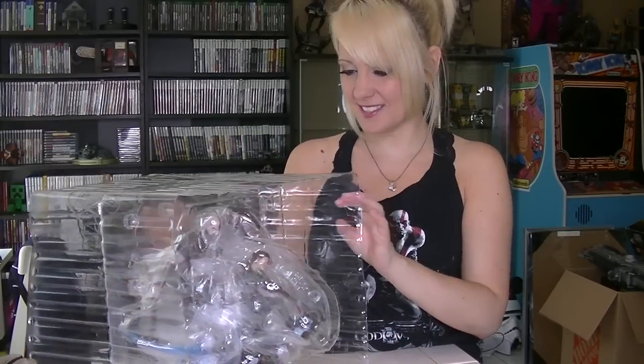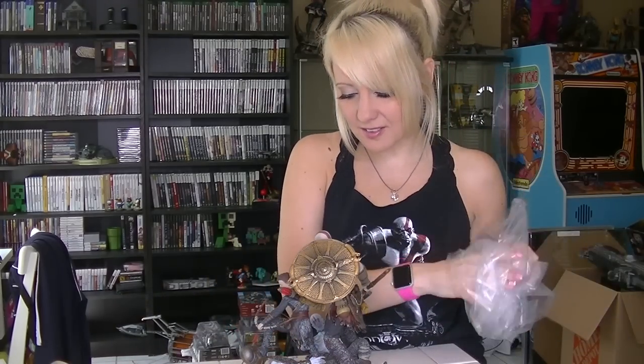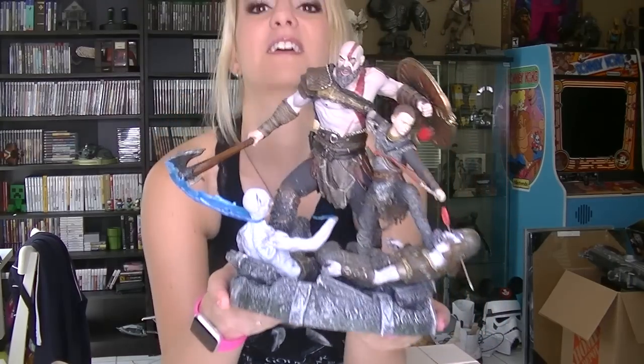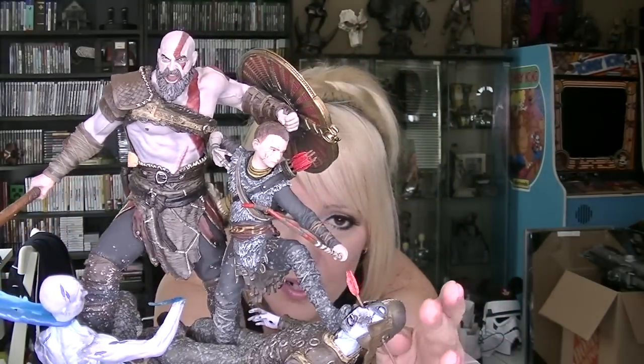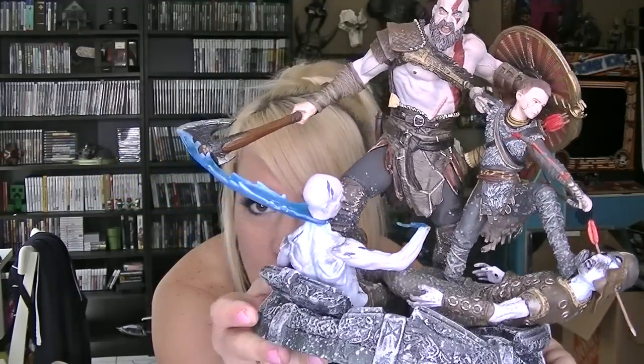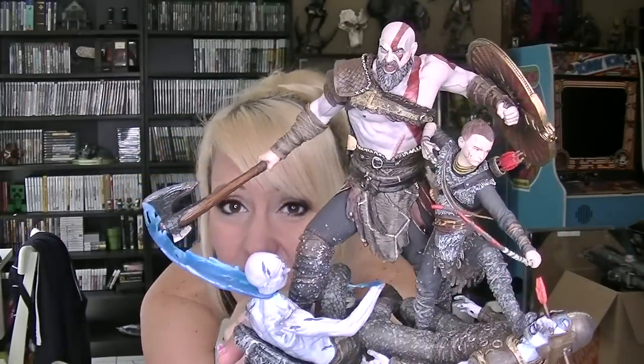Oh yeah, the best part — oh wow, this is really cool, holy crap! It's the daddy Kratos and little dude statue. Look at how cool this is — the little dude is bow-and-arrowing that guy in the face, and Kratos is chopping this guy's head off with his ice axe. This is awesome, I love this. This is the unboxing of the Stonemason version of the newest God of War game.